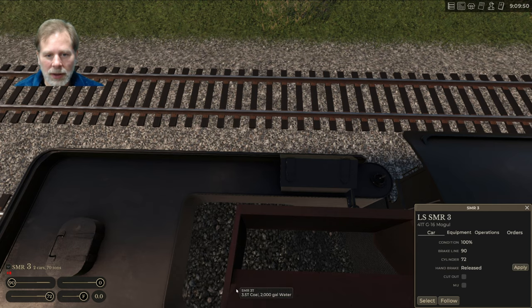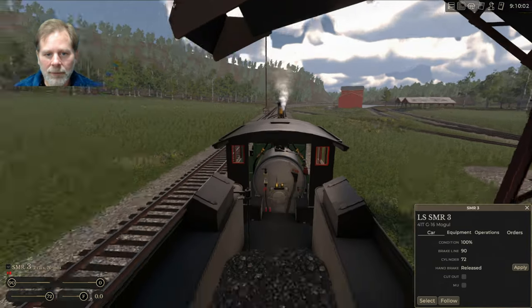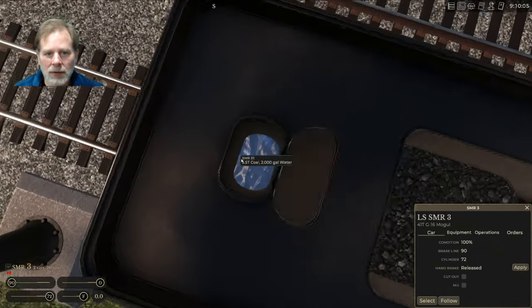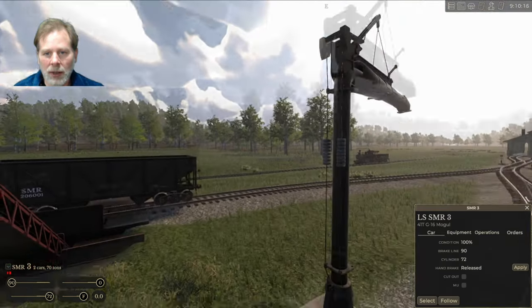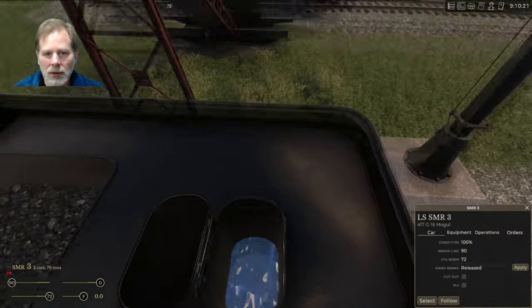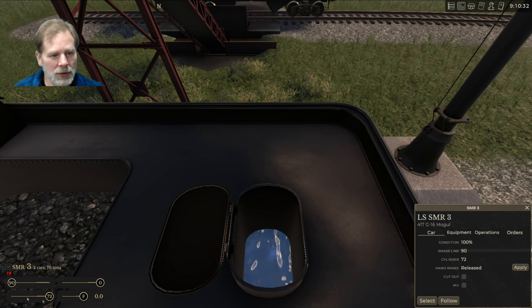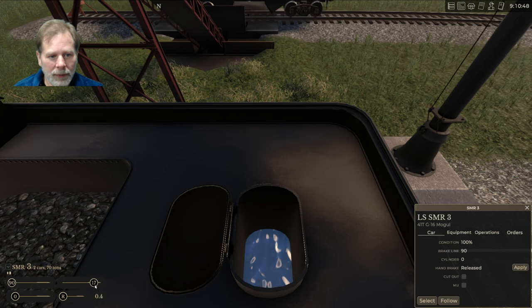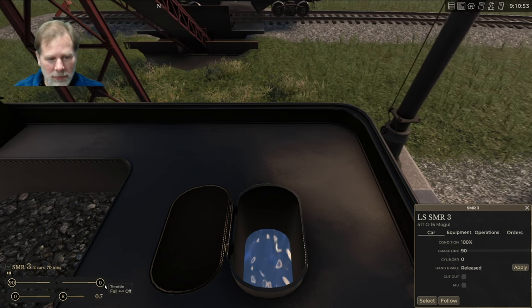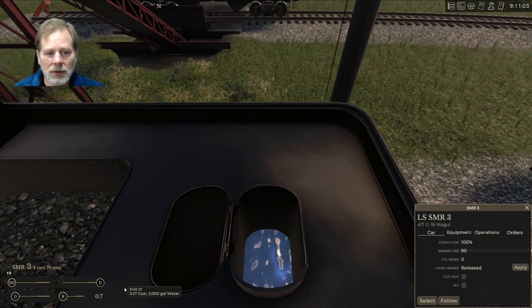Looks like the coal is done. We'll put the coal chute back up, then open the hatch — we have 2,000 gallons of water but we can add more. We back up the train using the reverser to get under the water spout.